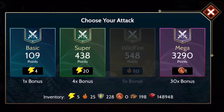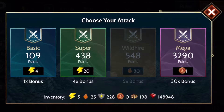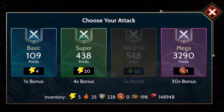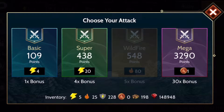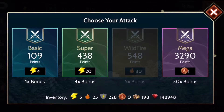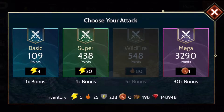The main page for when you're attacking in PvP is shown here. You get to pick between a basic attack, a super attack, a wildfire, and a mega attack. As a free-to-play player it's best to do the basic attack as much as possible because you get more points for each energy that you spend.